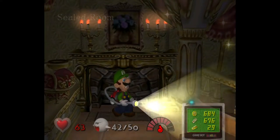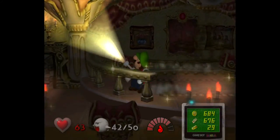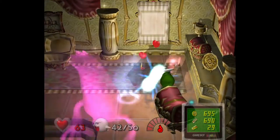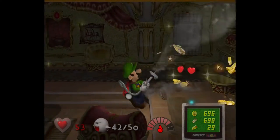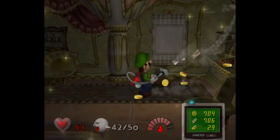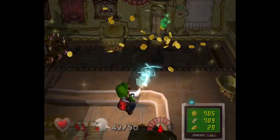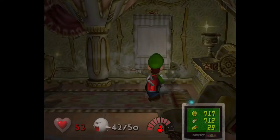Sealed room — somewhere in here is a speedy spirit waiting to be grabbed. I need to check all of the chests. Not you... not you... definitely not you... not you. There we go — we got what I think is our last Emerald. Nine Emeralds is the maximum amount.